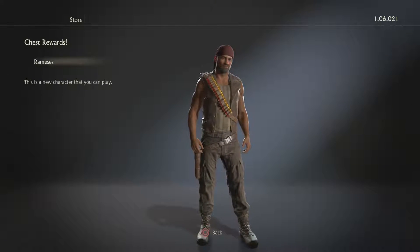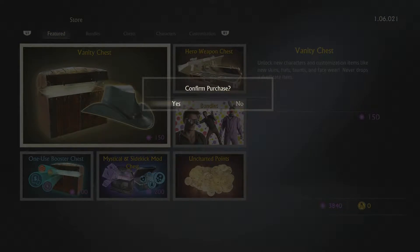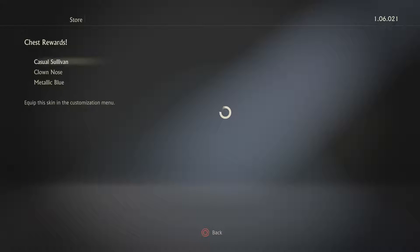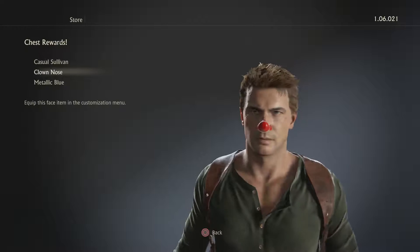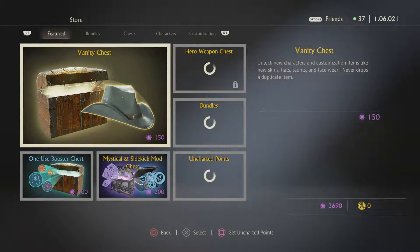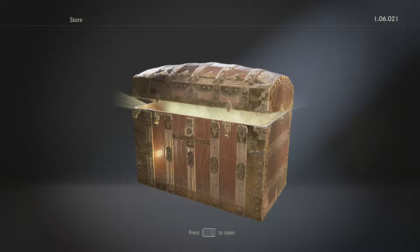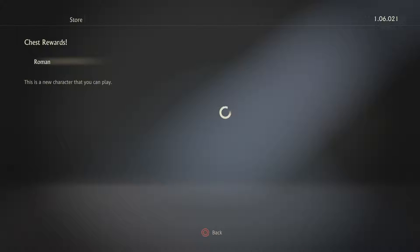Ramsey — another character, okay cool, let's keep going. Wish you could just buy them all and then open them all at once. Casual solvent, that's pretty cool, I like that. Clown nose and metallic blue — the gun cameras I'm not really feeling it. The alien one's cool though, it's like a highlighter green color, you've probably seen it in some of my videos.